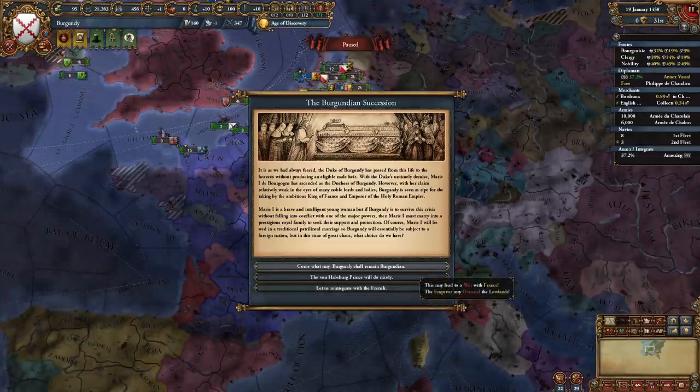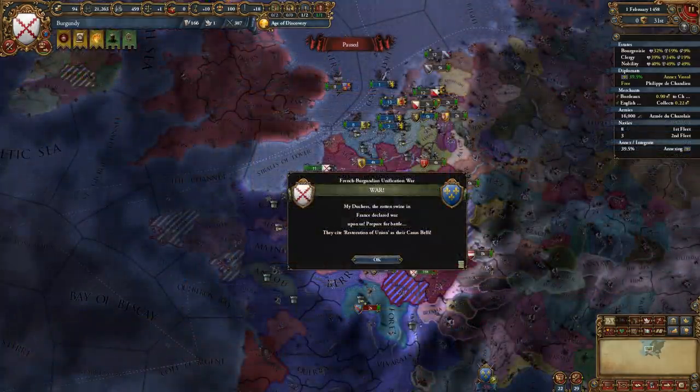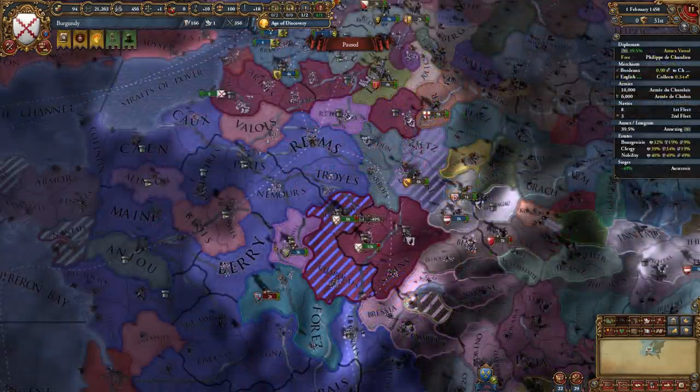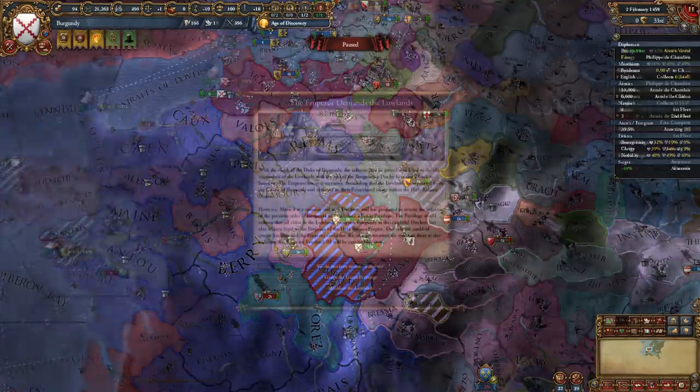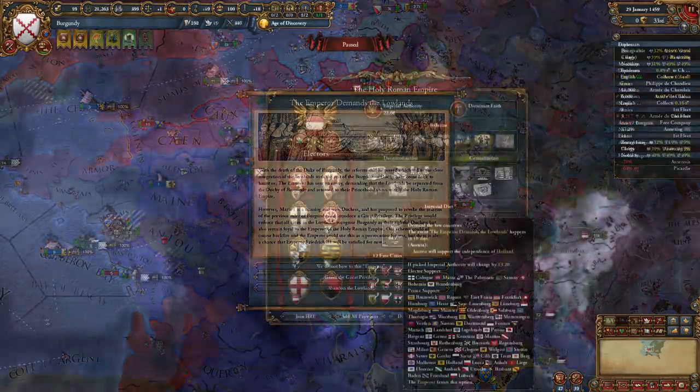Let's start with the first option. Get your armies ready, hire a merc company, and get Austria or any other major power as an ally, because it's very likely that France will immediately attack you with the Restoration of Union CB. But since France is the aggressor, our allies will help us out and the war isn't really that hard - they do start with a couple of provinces sieged down including a fort, which is a bit annoying. During this war, the 'Emperor Demands Lowlands' event chain will fire, triggered as an imperial incident from choosing the first option.